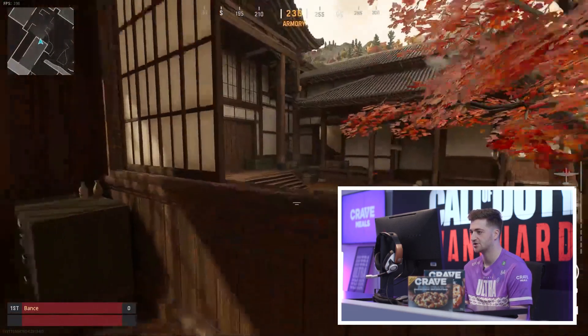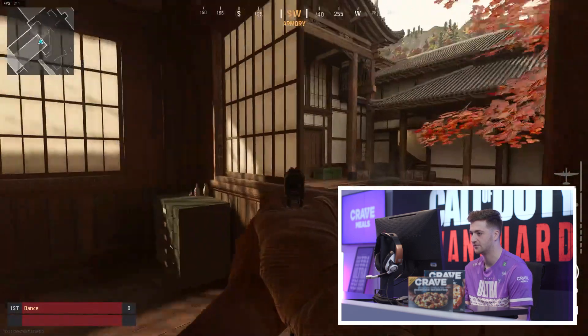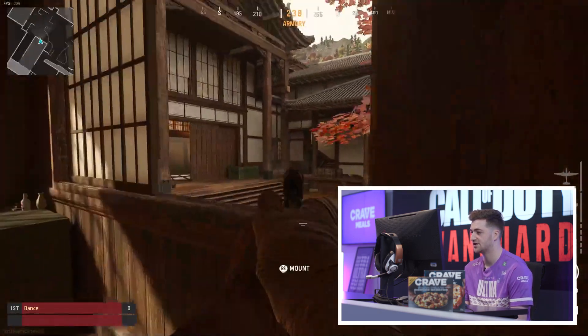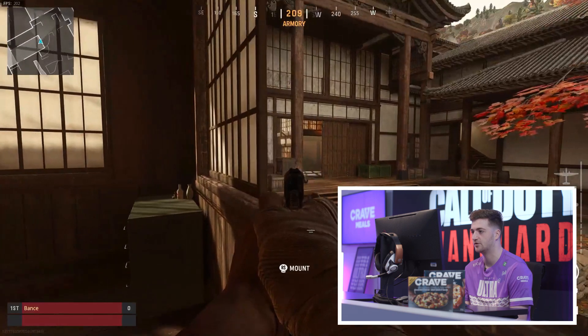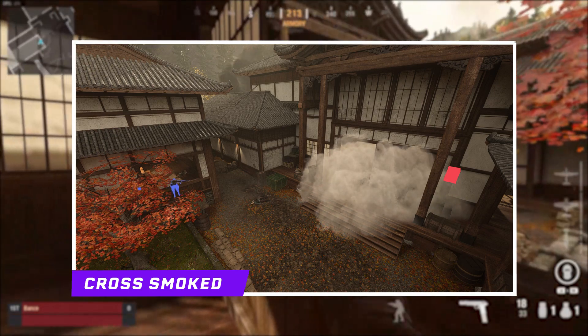Or you come across to the right, smash open this window — they'll be stunned still and you've got a different angle to hold. It's a pretty good rush for attack. Most people like to rush the boxes and they'll either smoke the cross, so the stun will help counter that. You just have to stop them getting across because it is a big power position.